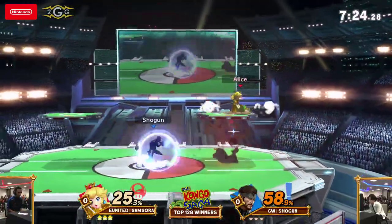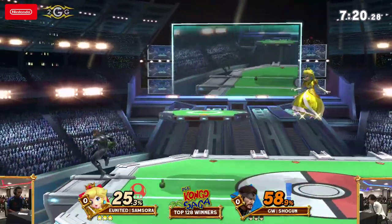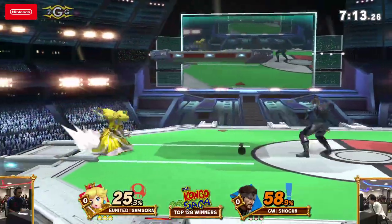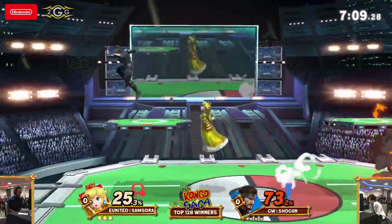Every time Shogun has the grenades cooked and in place, he looks at the timer, times it at the right moment, and when he throws it, the explosion detonates to hit Samsora while in float. You're definitely seeing a lot of wave bounces in B-reverses and turnaround Bs. Working out very well so far.